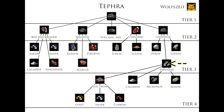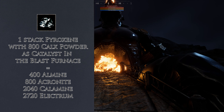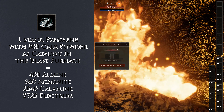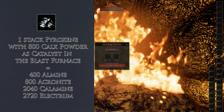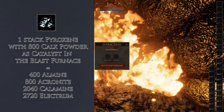Now to the Pyroxane extraction. You will get out Electrum, Calamine, Acronite, and Elmine. Acronite and Elmine are very useful for Cronite and Ogmium. Elmine is also used for refining Tendermic Messing or Cronite. To extract Pyroxane, you should use the Blast Furnace. Use calx powder as catalyst and you will get out a lot of Acronite and Elmine. If you want more Elmine, you can use the greater Notorus, but you won't get much Acronite. I highly recommend only the Blast Furnace or the greater Notorus — other operations will waste materials.